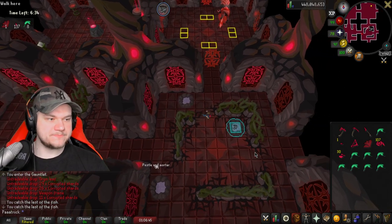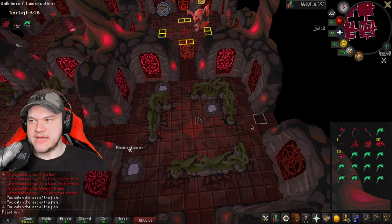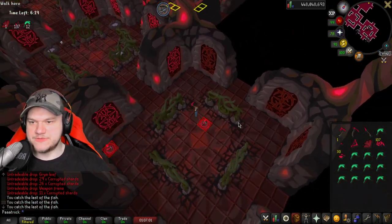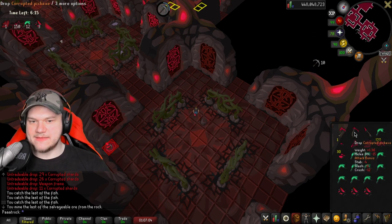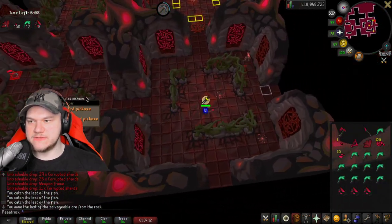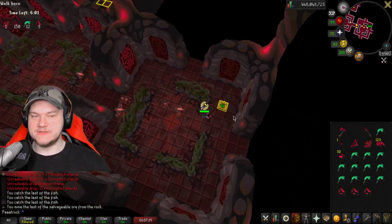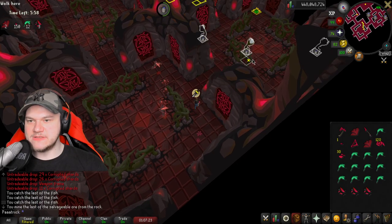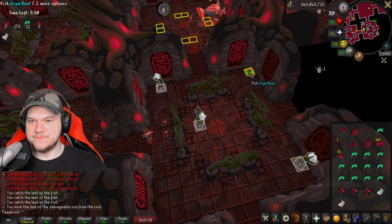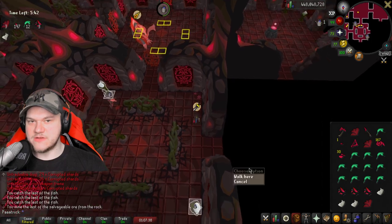Time generally is not a problem unless you're a little unlucky. After you gather the resources — the ore in this case — drop the tool for it, so we drop the pickaxe to have another inventory slot. Grab all the herbs you can find on the way; we need three in total. We have some cotton now, we just need some trees. I assume you have some experience with the regular Gauntlet, so I won't talk you through the basics.